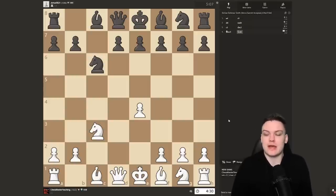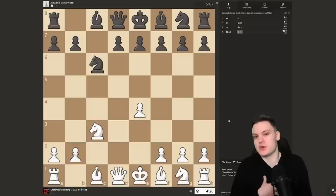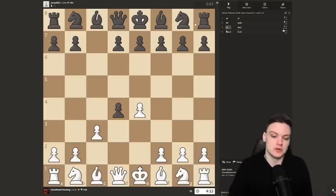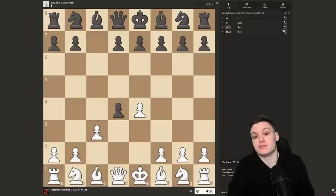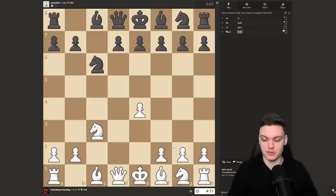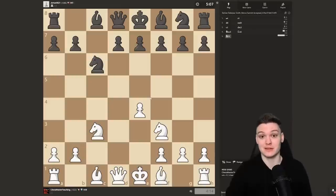What I actually hate about the Smith-Morra personally is not when they accept, but the fact that they could just force me to play an Alapin if I'm not in the mood — moves like Nf6 or d5 force us into an Alapin. But when they take it, it becomes pretty interesting. This leads to Nf3 and then Bc4 against basically everything.